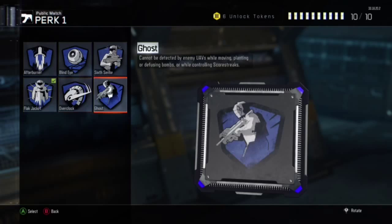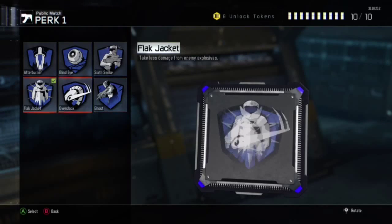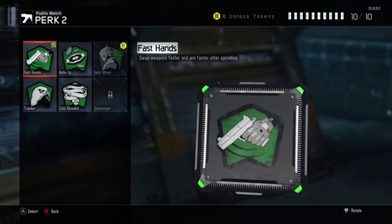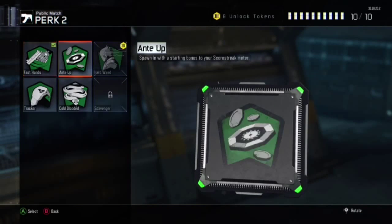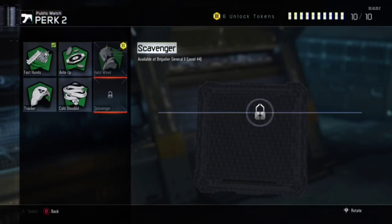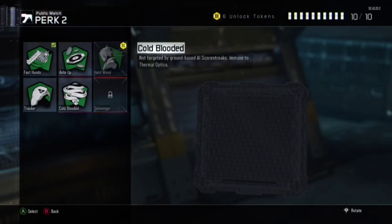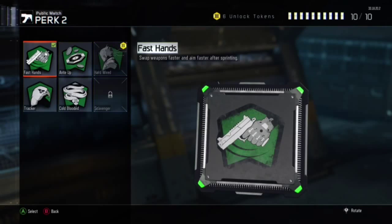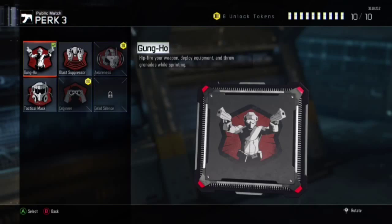For perks, go either Flak Jacket or Ghost. Ghost is a high-level perk, so if you don't have it, stick with Flak Jacket. Next, always go Fast Hands — I always use that even over Scavenger because I don't run high scorestreaks.